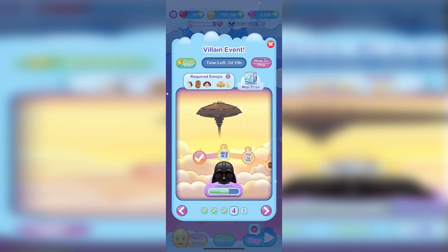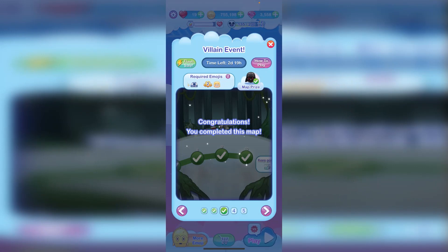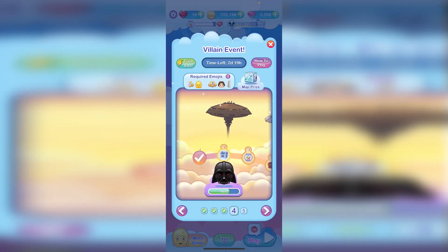They've painted all the scenes very nicely. This is the ice planet of Hoth, the base of the Rebel Alliance. Here we have the swamp planet of Dagobah where Yoda trained Luke Skywalker, and here we have Cloud City where Luke Skywalker fought the villain Darth Vader.